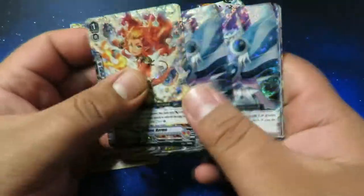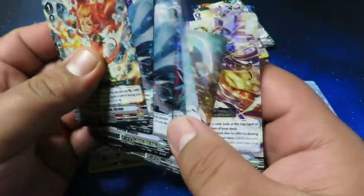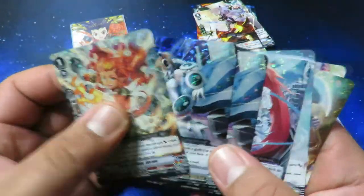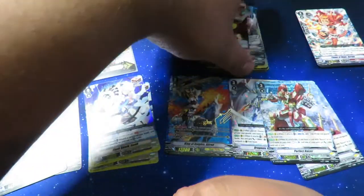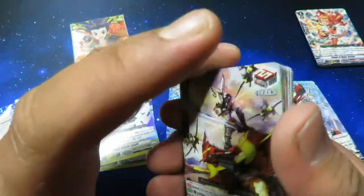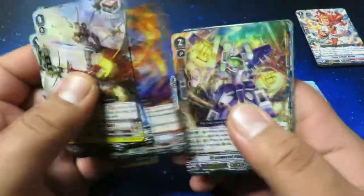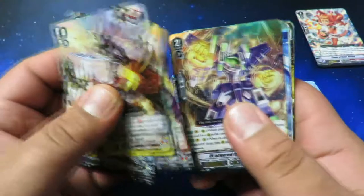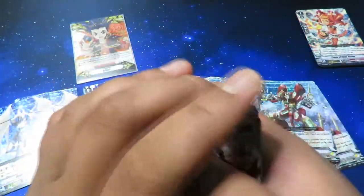And then for our triple rares, we got some pretty good pulls — two Circle Magi. We only pulled like two doubles of certain things, which is pretty cool. Lots of double rares, lots of perfect guards, lots of good stuff. Two Little Maris.